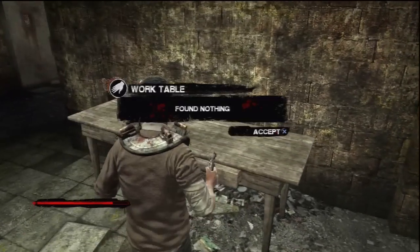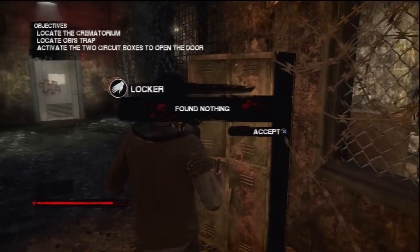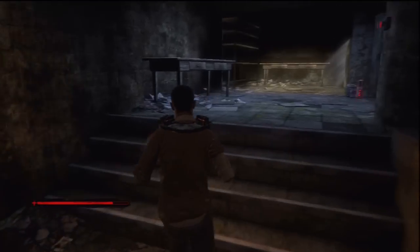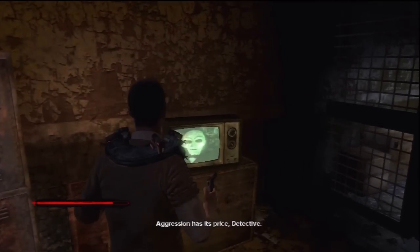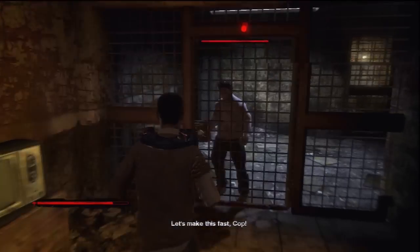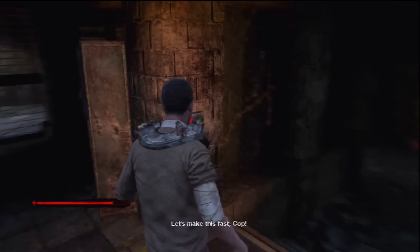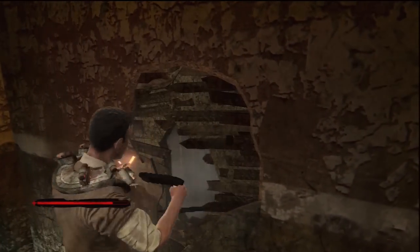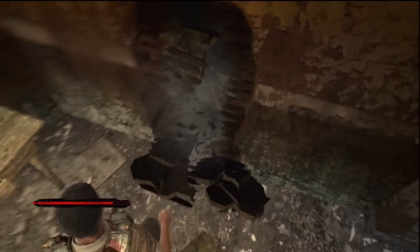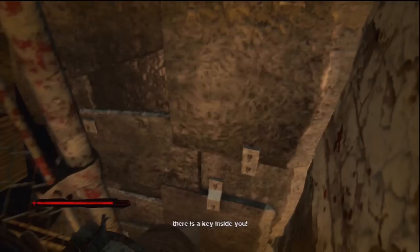Head through this door and you will be facing the same situation as last time — you will have to complete two circuit boxes on either side of the room. Head over here first and search all of these tables. If you want to kill the victim you can hit this button to release him from his cell and reach the circuit box, however you will have to kill him. If you're having serious trouble with the combat system, head through this wall instead — you don't have to fight anyone this way but it takes slightly longer.